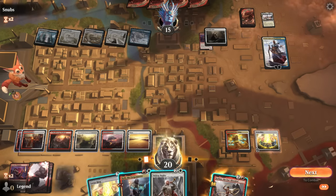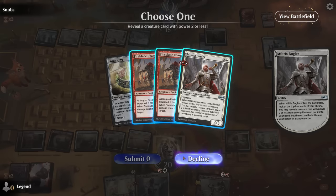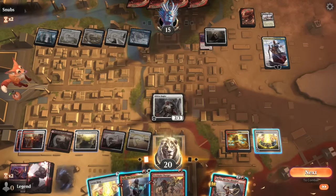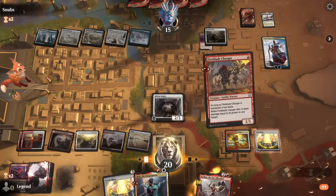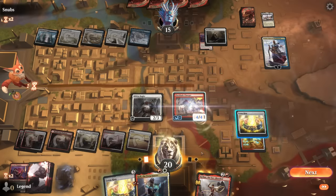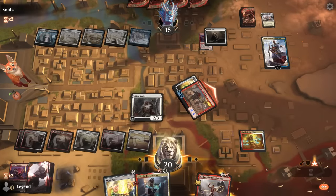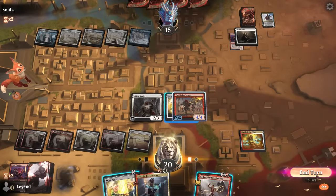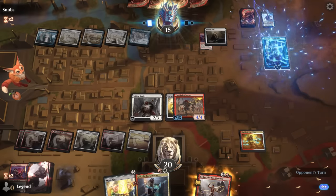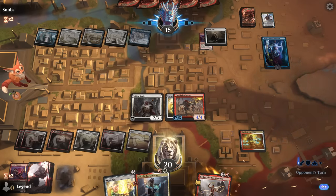If Bugler finds another Fervent Champion, that would be good enough — we can play Bugler, Fervent Champion, Forgemaster, and then combo off from there. Sadly, we find a Fireblade Charger instead — still good, though it won't win the game right now. We play it, equip the ring, take care of the Fairy, and hope they don't mess with our permanents too much.